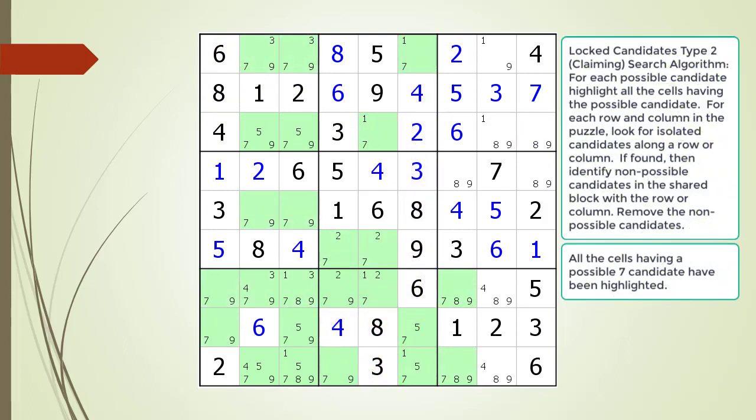All the possible 6 values have been filled out. All the cells having a possible 7 candidate are now highlighted. We find a set of Type 2 Lock Candidates in Block 1, 6, and 7, but there are no target candidates.